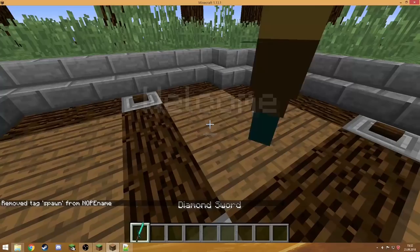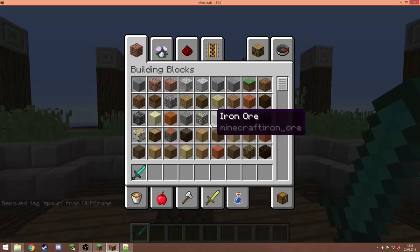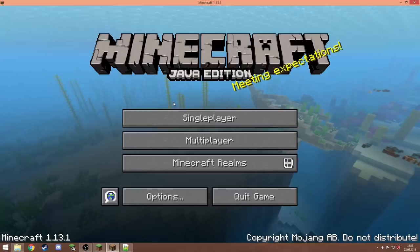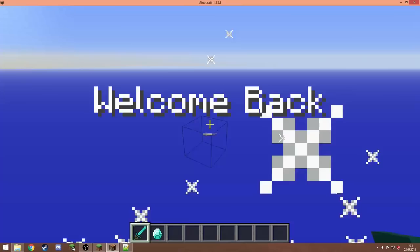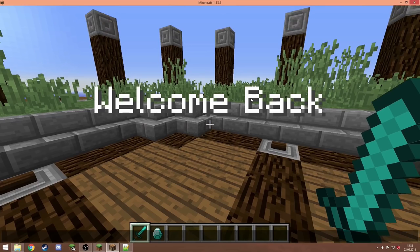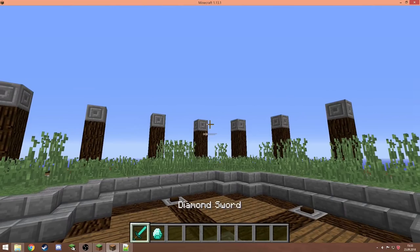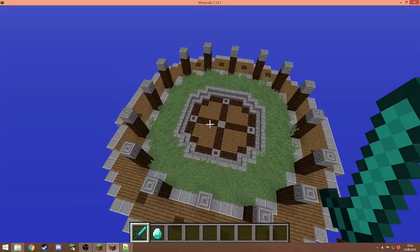If we enter this world for the first time, or the server, you get teleported to the center of this building and you see a title saying 'welcome'. You get a diamond sword, and you can also notice some particles and a sound. If I leave the map or server and rejoin, it says 'welcome back'. A different title shows up, I got a diamond instead of a diamond sword, I got teleported to the center of the building, and some particles appeared along with a sound.